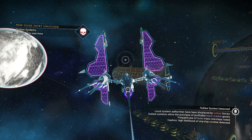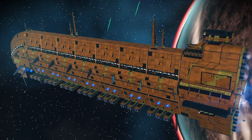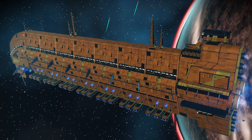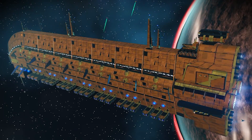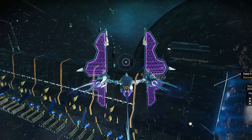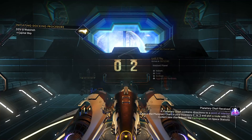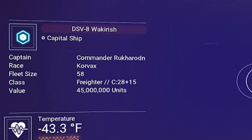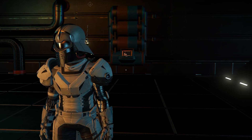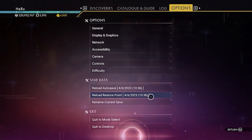After we create the Restore Point, we go back to space to the Sentinel Freighter. You can see all the pirates around the Sentinel Freighter have disappeared. Look at the orange color — it has a little yellowish color, it feels like a golden capital freighter. Because all the pirates disappeared, we can just visit the capital freighter. Let's see what class it is — you can see it's C-Class. We want S-Class, not C-Class. So we just reload the Restore Point.